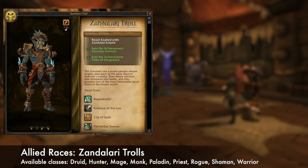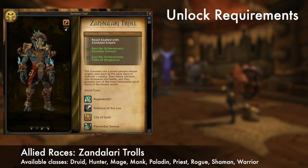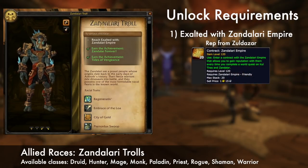Zandalari Trolls can be Druids, Hunters, Mages, Monks, Paladins, Priests, Rogues, Shamans, and Warriors. To unlock them, you need to complete the following. First, earn Exalted with the Zandalari Empire. Major sources of rep are Zuldazar storylines and world quests, along with the faction's Emissary Quest. You can also use Contracts created from Inscription to get additional rep when completing world quests.